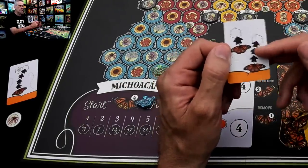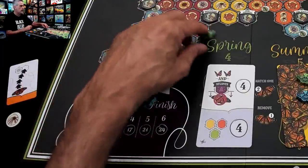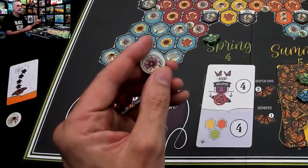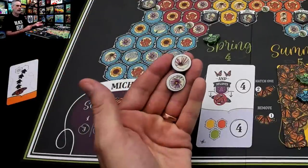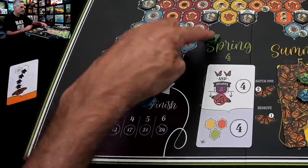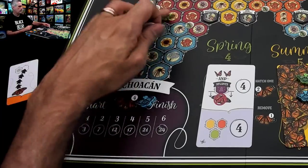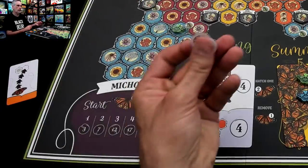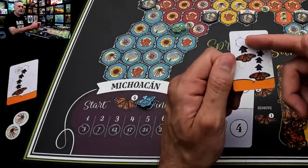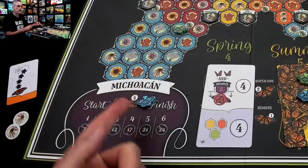Now I'm going to move three more steps — if I had another butterfly I might move them, but instead I'm just going to keep on moving this one. One, two, three — and I got another of the exact same flower. I landed here and here and got two of the same flower. Every time you move and land, you get to activate that zone. In this case, I activated this zone and this zone and got a couple of flowers.